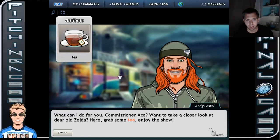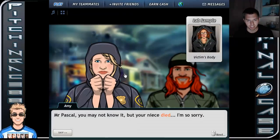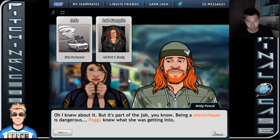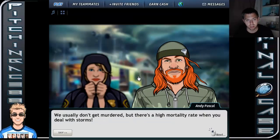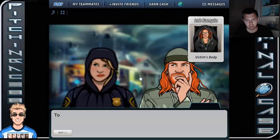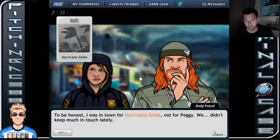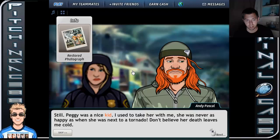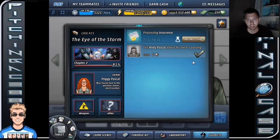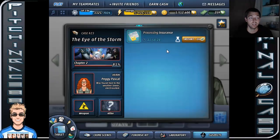We spoke with Mr. Pascal, Peggy's uncle. He took the news calmly, saying he was in town for Hurricane Zelda, not for Peggy — they hadn't kept in touch lately. 'Being a storm chaser is dangerous. Peggy knew what she was getting into. We usually don't get murdered, but there's a high mortality rate when you deal with storms.' He doesn't seem like a strong suspect. I honestly don't think it's him.